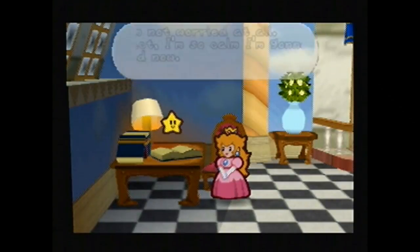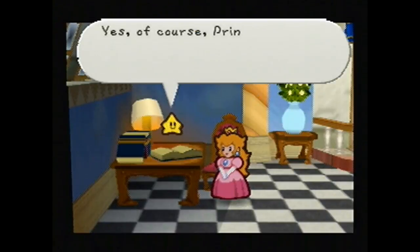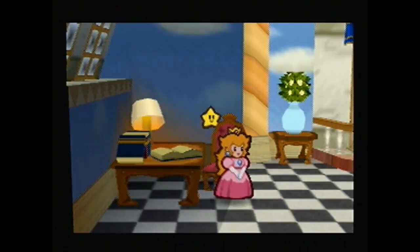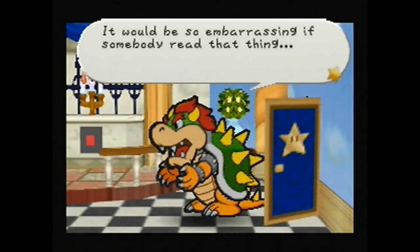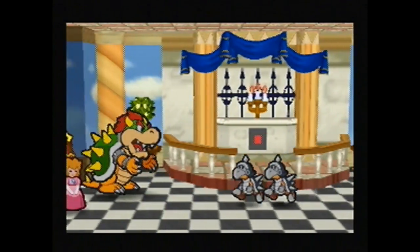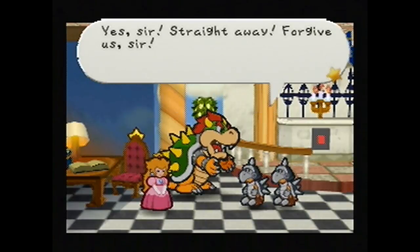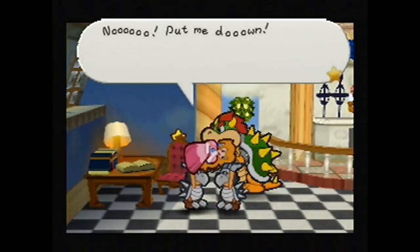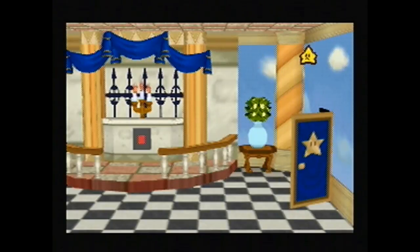Dry Dry Ruins in the middle of Dry Dry Desert - one of the remaining Star Spirits is being held there. Twink, do you think you can find Mario and tell him that? Yes of course, Princess Peach. I'll find Mario right away. Oh shit. Oh no. I can't believe I left my secret diary lying out. It would be so embarrassing if somebody read that thing. Twink! What - what? What's the princess doing here? Ah, you little sneak. You read my diary. King Bowser, is there a problem? You're the worst guards ever. Take Princess Peach back to her room immediately. Yes sir, straight away. Forgive us sir. You're not going to notice that the wall changed behind you? No, put me down. The wall is kind of different. Okay, bye Twink. Oh Twink, you look sad.